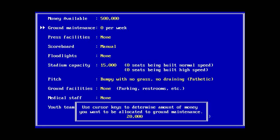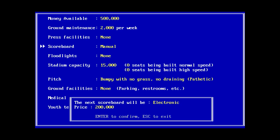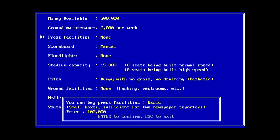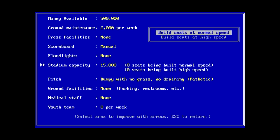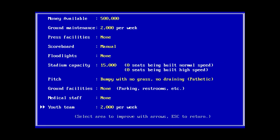Use cursor keys to determine the amount of money you want to be allocated to ground maintenance. We definitely need to allocate something - let's just do 2,000. Press facilities are expensive, but we might have to go for that. Electronic scoreboard is very expensive. It seems to be upgrade-based - the next floodlights are basic, which is 100,000. We can either build seats at normal speed or high speed to increase stadium capacity. 1,000 seats would be 70,000. Let's get a youth team going as well, and add some press facilities and ground facilities.